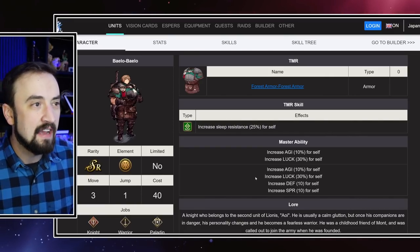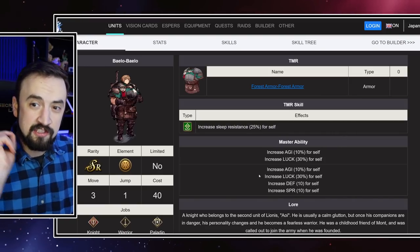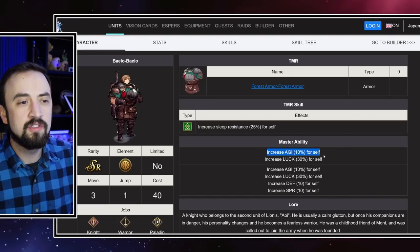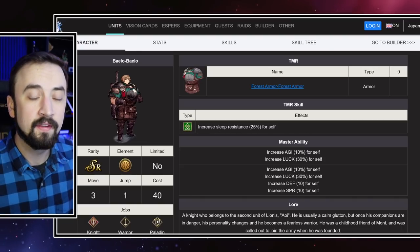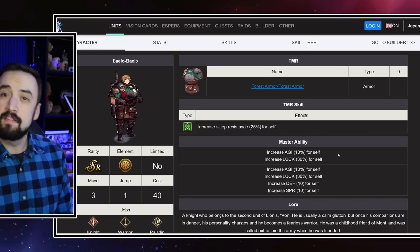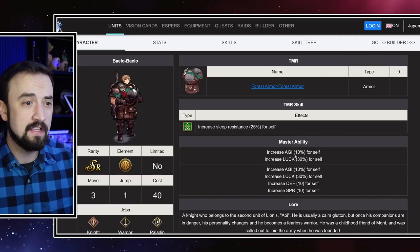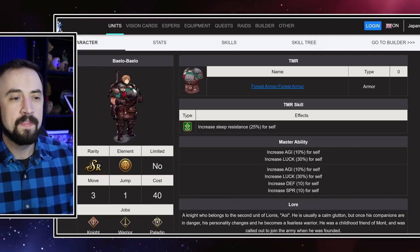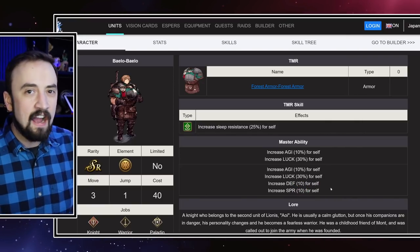We've got Balo coming in next, and Balo is a defensive powerhouse — I mean the stat defense, and that's all that I mean. His original Master Ability was Agility up 10% and Luck up 30%. And you're like, cool — is he an evasion unit? No. He's not an evasion unit. This Master Ability makes no sense. But it does get an upgrade. He keeps the Agility 10% and Luck 10%, which is fine. He gets some accuracy out of Luck, to be fair, and the Agility helps him not be as slow as he looks.